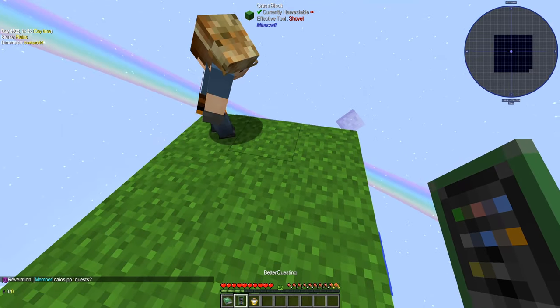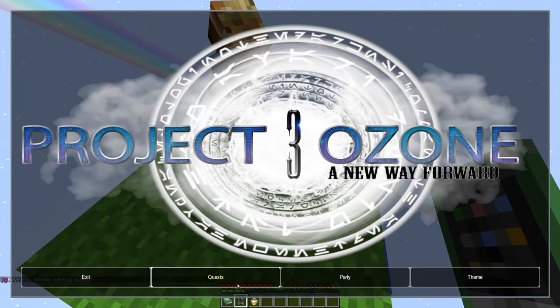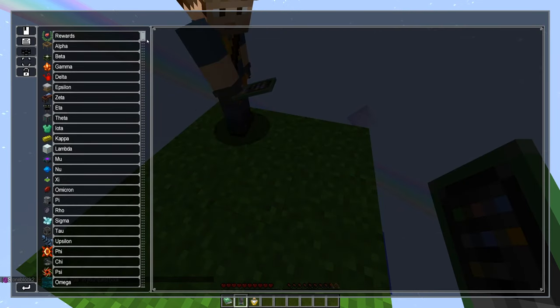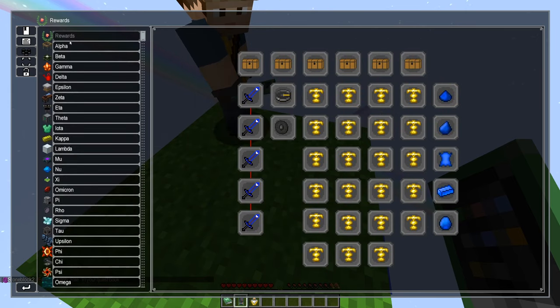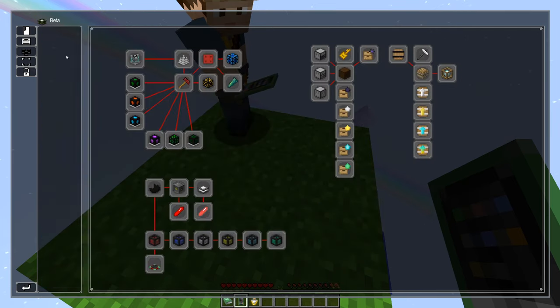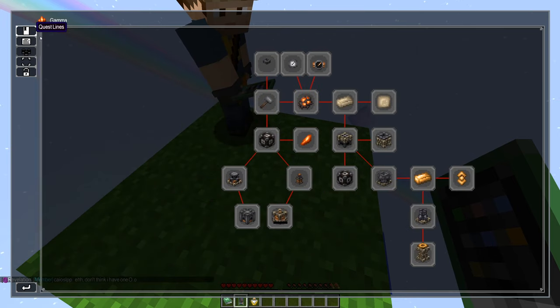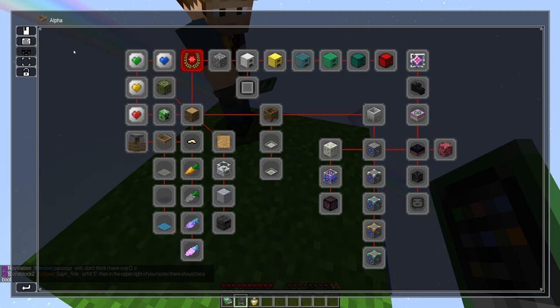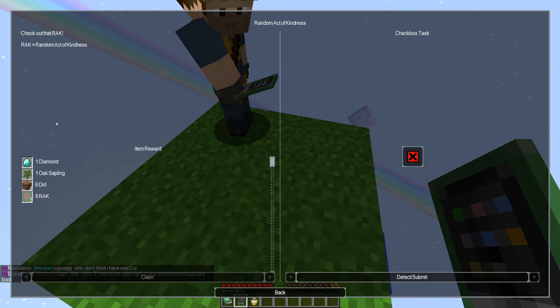For me — do you have Better Questing? Yep. You open that up, go to quests, then quest lines — the button at the top left. There are a lot of quest lines, and you can click these. There is a ton of stuff to do in this mod pack. We'll probably start in Alpha; there should be one that says Random Acts of Kindness and a checkbox task.